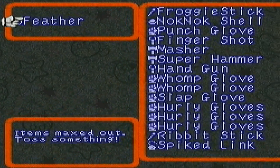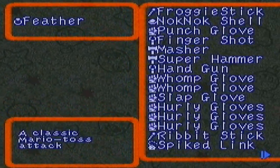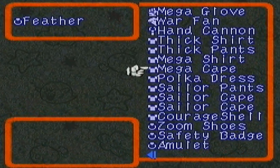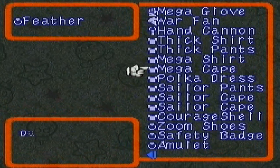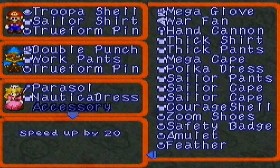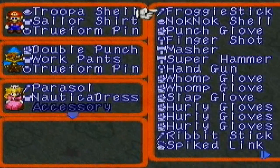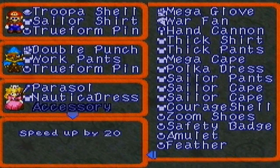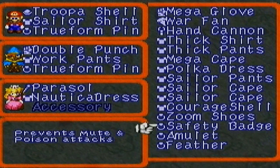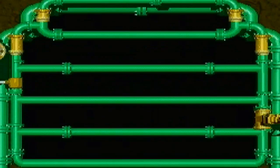All items max. What should I get rid of? Let's get rid of the war fan — actually no, let's not. Let's get rid of the polka dress and the mega shirt. What exactly does this feather do? Feather speeds up by 20 — actually that doesn't seem too bad. I'm going to give Peach the feather since she's rather slow already, and this should give her a good boost to her speed.